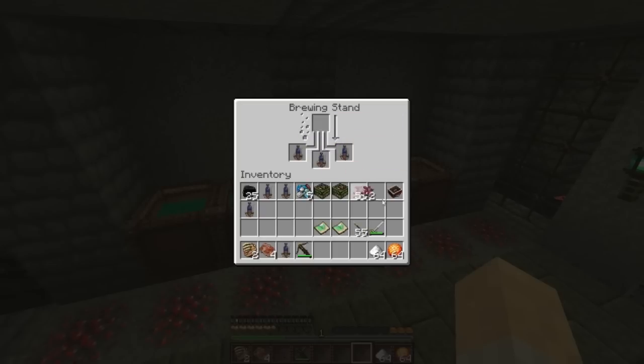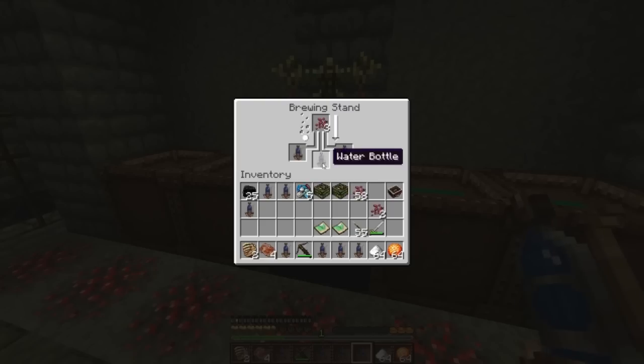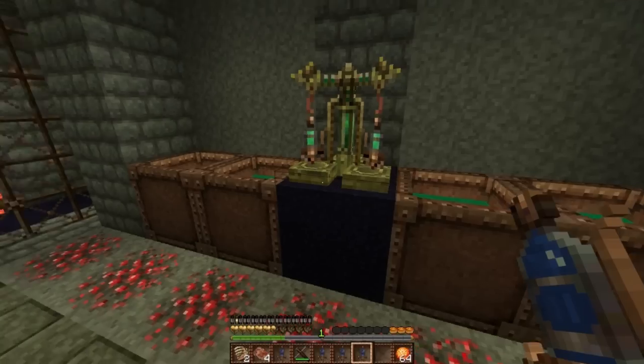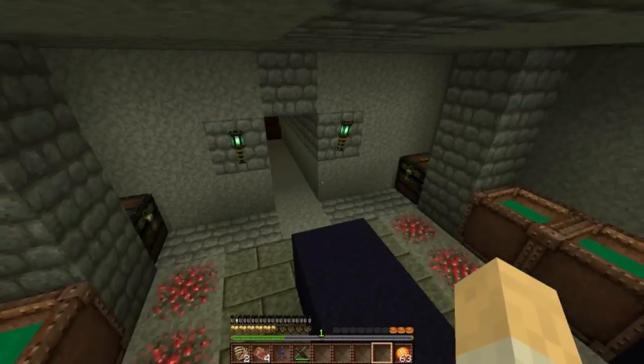I just need one nether wart to make them all into the right thing - that's nice. Okay, these are all awkward potions, so I'll make these into swiftness potions, and you guys can be lava resistance potions - fire resistance, I guess, to be specific.